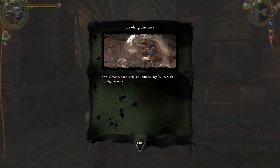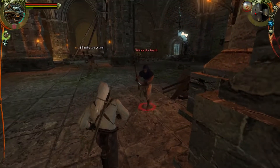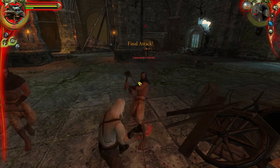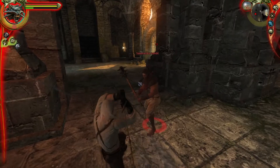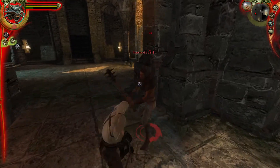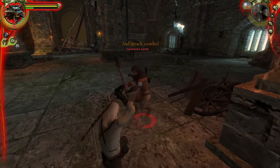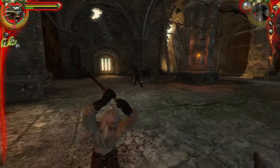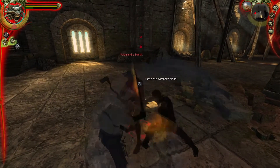Okay, let's see what's going on in here. In OTS mode, double tap a directional key to dodge enemies. So I'm playing this game on normal or intermediate mode — not the easiest mode, not the most difficult mode. I didn't want it to be too difficult because it's not really fun to do a playthrough where I'm dying all the time. But it's also not really too exciting to watch a playthrough when it's real easy.